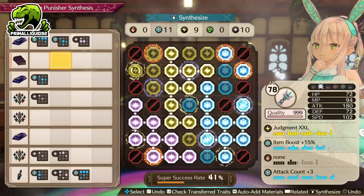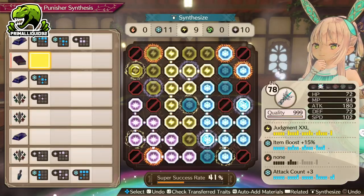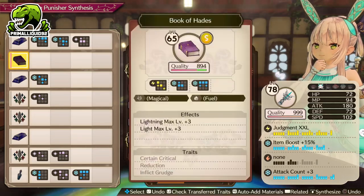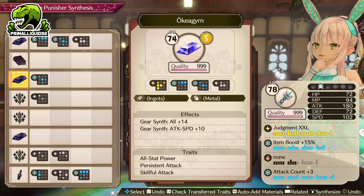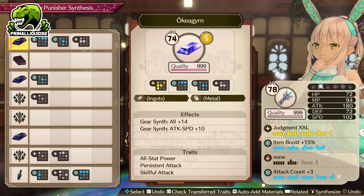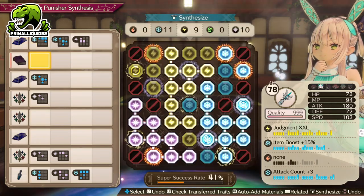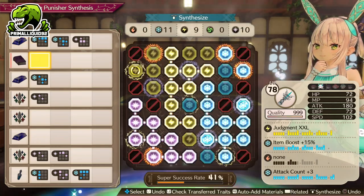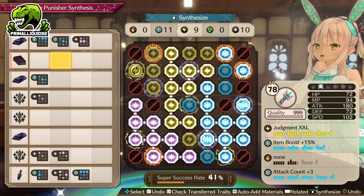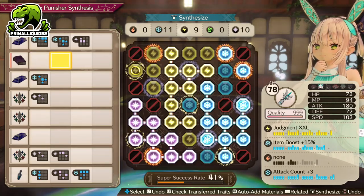Okay, so all the items are now placed, and if we go over just why we've done this in this particular order, I think you'll all understand. We've already talked about why we're using the Ochregrums and the Philosopher's Stones, simply due to all the extra stats we can gain from them. Now, in terms of the actual alchemic placement, we start off with the lightning element, and the reason for that is obviously it's needed for the Judgment XXL skill.